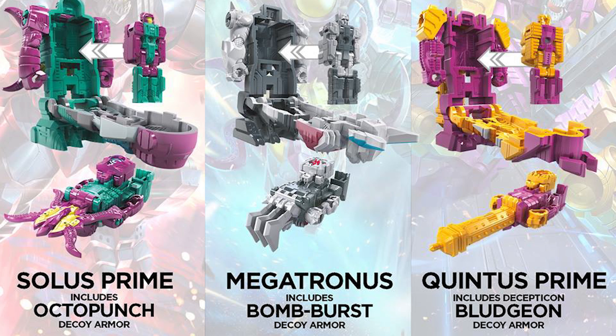Next up are the Prime Masters. Solus Prime with Octopunch Decoy Armor. Megatronus with Bomb Burst Decoy Armor. And Quintus Prime with Bludgeon Decoy Armor. I'm so happy that these little decoy armors are all G1 Pretenders. I really like that.